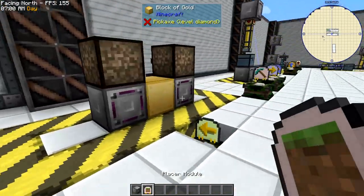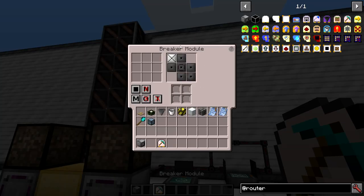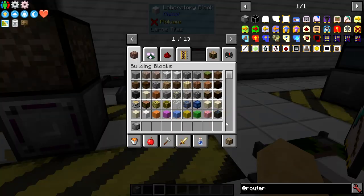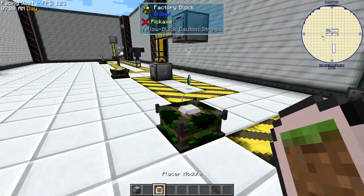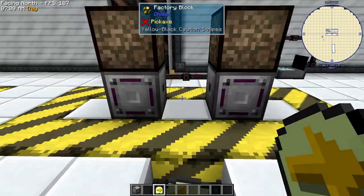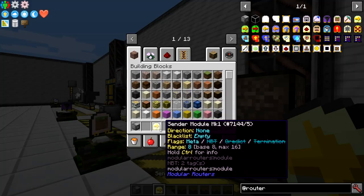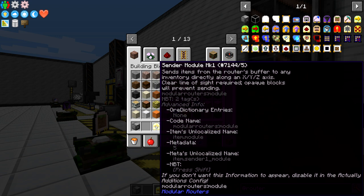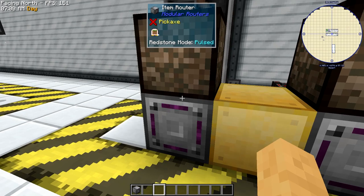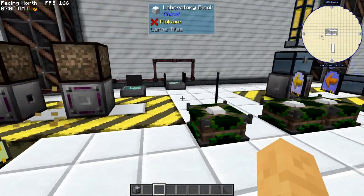Then you've got the block placer and the block breaker. You can control what face it breaks from and filter what it breaks. The placer lets you do the same — what side it places from. And there's also the sender module, which basically sends items in a straight line to another inventory directly along an axis with clear line of sight. So basically this one's placing, this one's breaking, and then shooting it back over to this one.